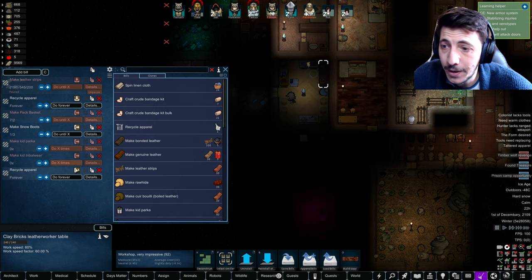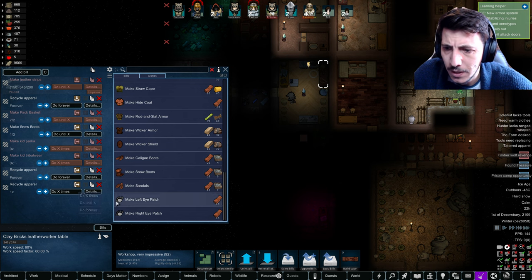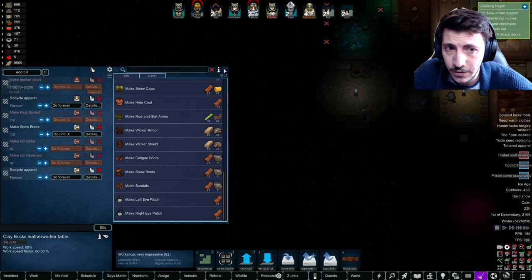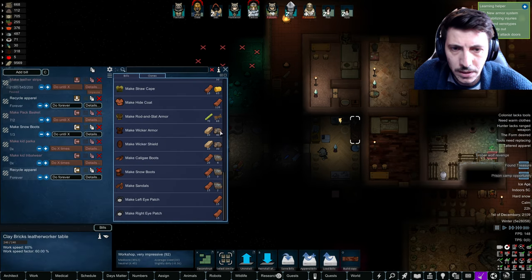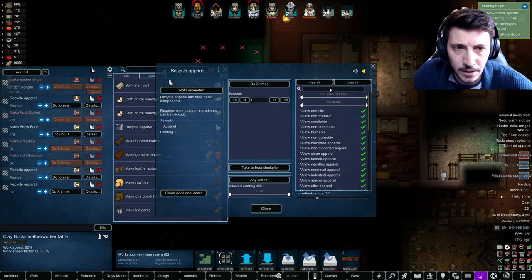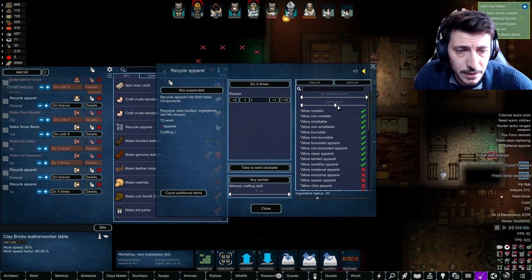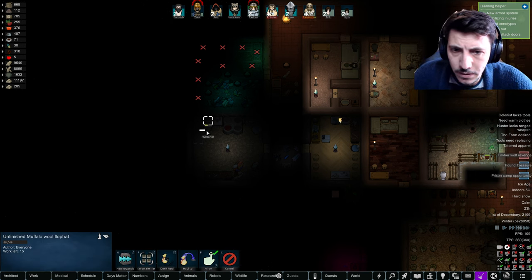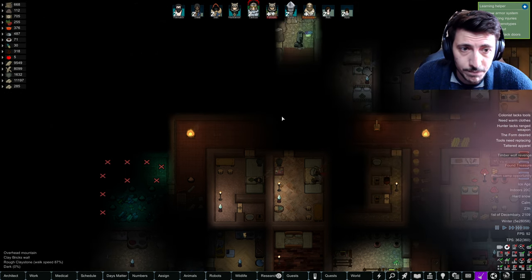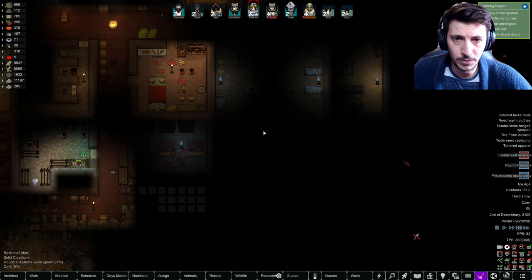Yeah, anything that's just unknown we'll take apart. If it's awful to good, awful to normal, that seems fine. Let's go into the loom and do recycle apparel — clear all — and it's going to be the neolithic stuff and all the awful-quality stuff taken out. Okay, progress is being made.